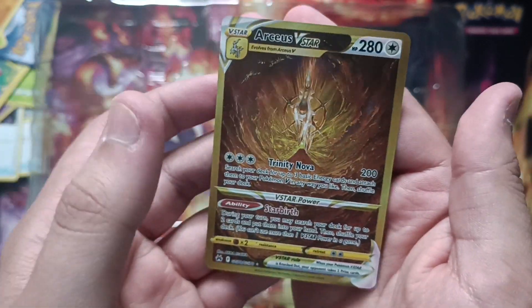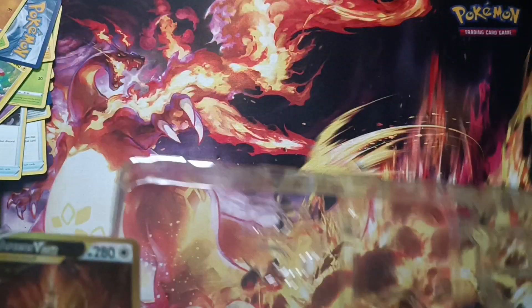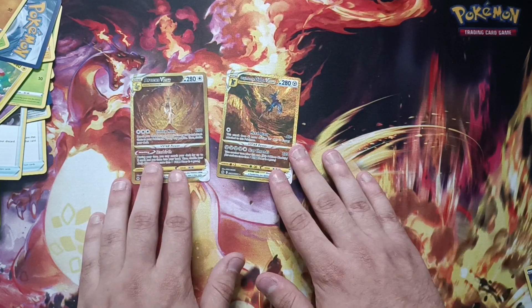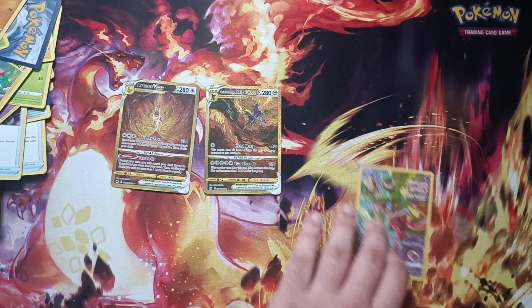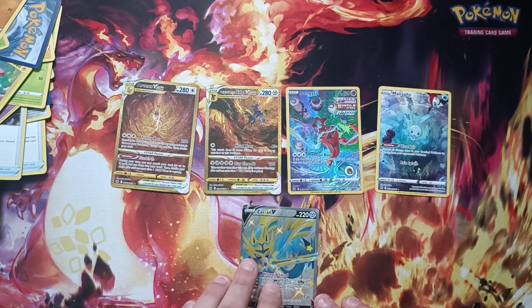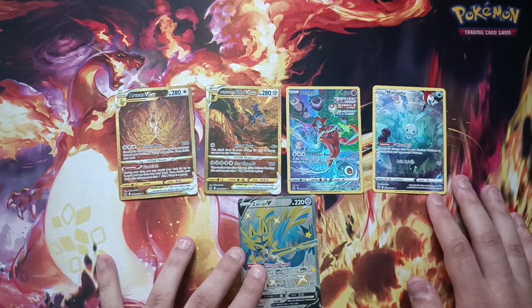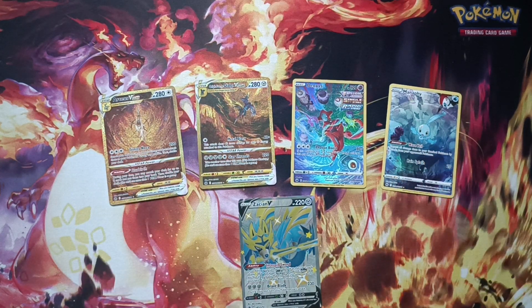I'm gonna put the cards that I found right here for you to watch, to see at the end what we actually got out of this box. I'm gonna put the Shiny Zacian figure in too. This was the best box ever! Thank you so much for watching, hope you enjoyed the opening, hope you liked it! Let me know which is your favorite card out of those that I found, or maybe your favorite card from the Crown Zenith set. I'll see you next time with more videos!